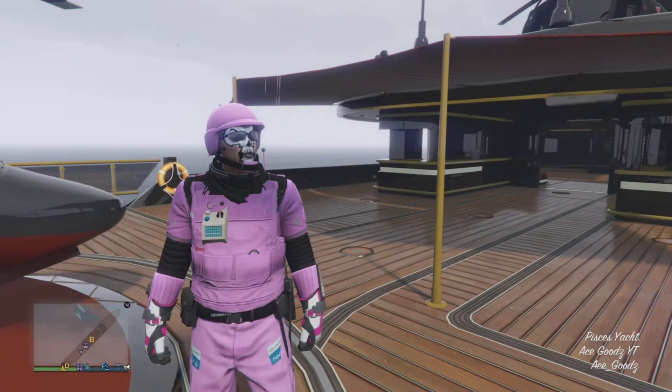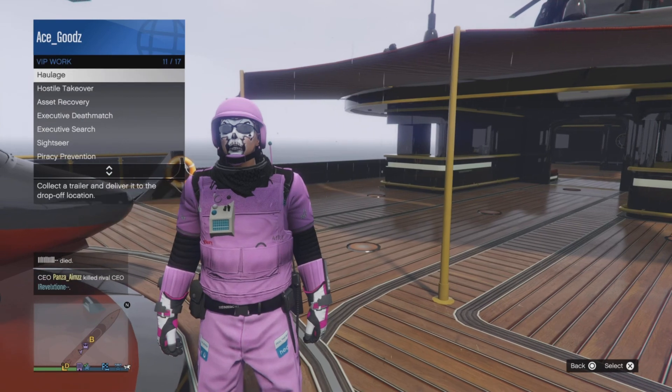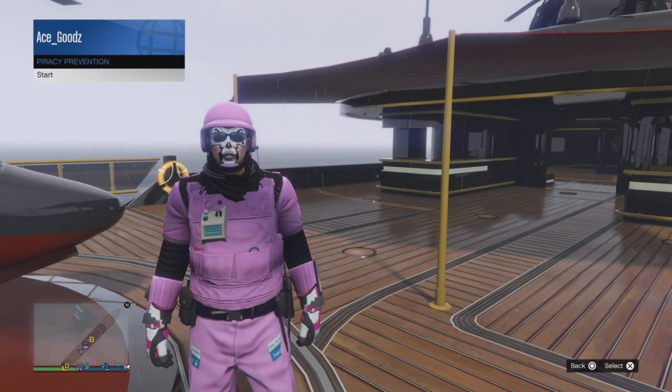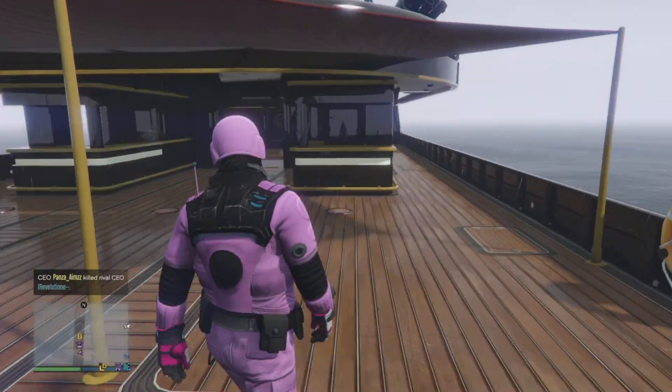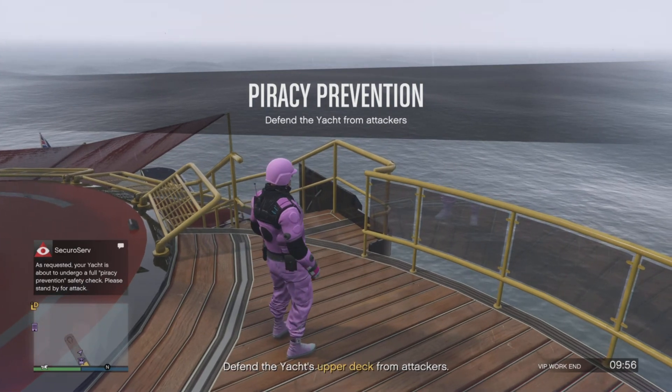Once you start it up, you need to use a Buzzard — either your personal Buzzard or a CEO Buzzard. I tried this with an Oppressor Mark II but didn't gain any RP, so make sure you use a Buzzard.